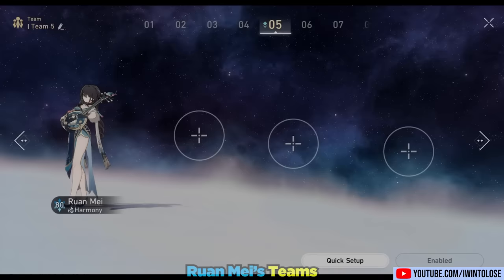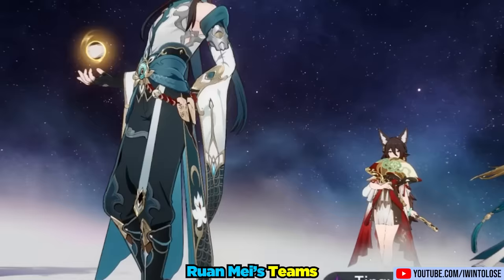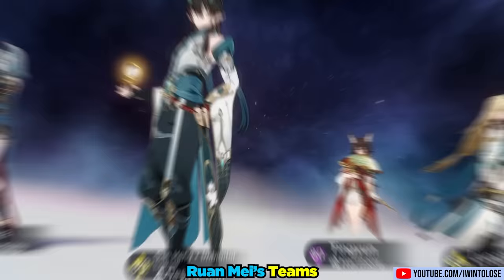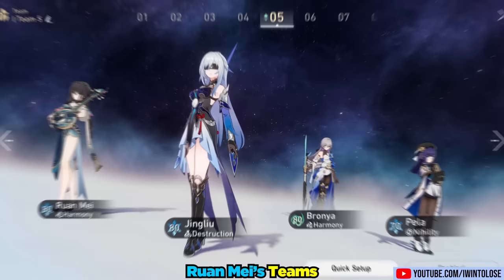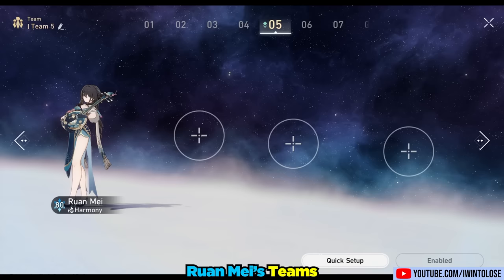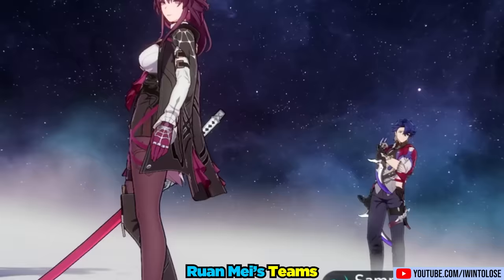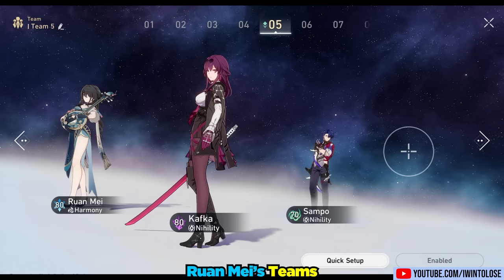Let's talk about her teams. Ron May is a great universal support character. While she is still great for hyper carry teams, she's overall a modest upgrade compared to other 4-star harmony characters like Tingyuan, Hanya, or even some 4-star nihility characters like Pela specifically for Jing Liu. However, for dual DPS teams she is way better than most other harmonies, since she can constantly buff the entire team and enables them to break the enemy much faster. Ron May is also incredible for supporting DOT teams with Kafka, as DOT characters fully utilize all her buffs.